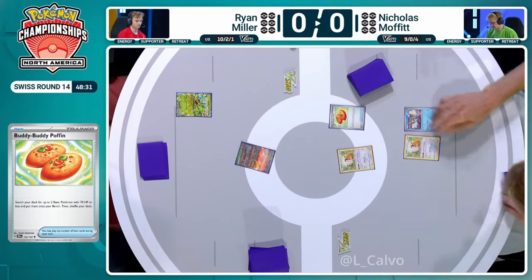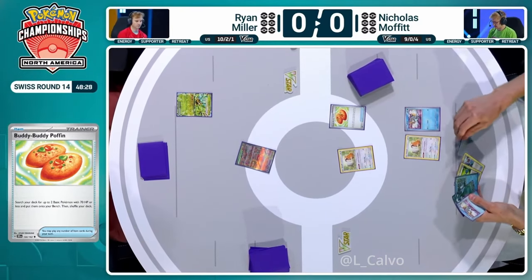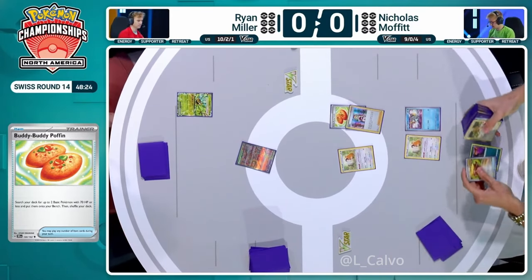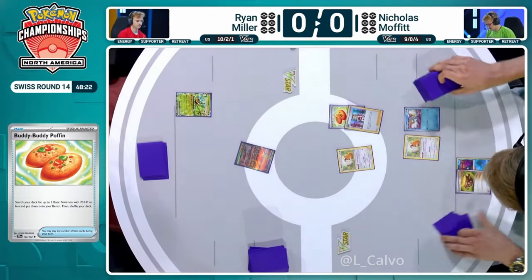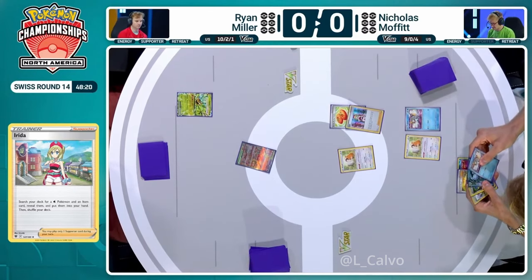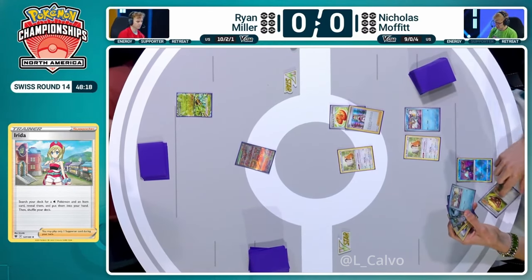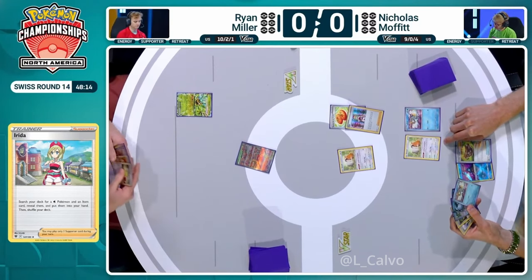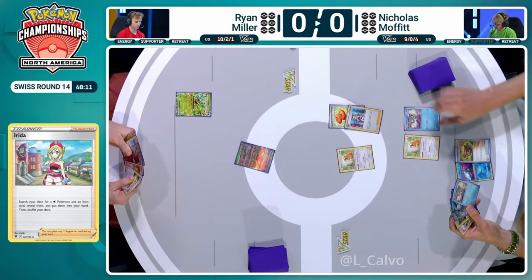Radiant Greninja cannot be searched with a Buddy-Buddy Poffin. We have a very nice Irida lined up as well — Nicholas can get Radiant Greninja as well as the Earthen Vessel. If Nicholas wishes, he could also use the Earthen Vessel to find a Water energy, retreat the Bidoof into the Chien-Pao EX which is in hand. Then we can get even more Water energy flowing via Chien-Pao EX, and then continue to draw with Radiant Greninja.